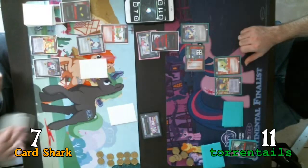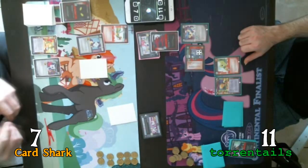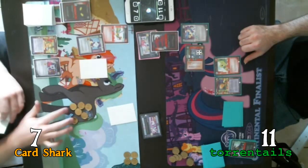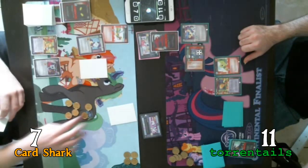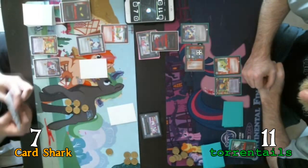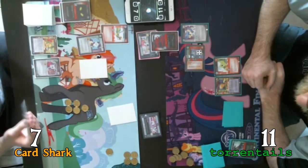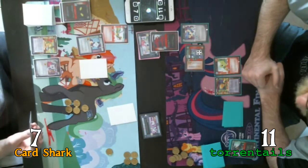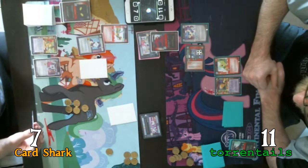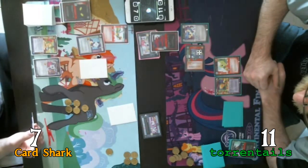So I draw a card and gain my five action tokens. You've really got me on the back pedal here. Not a good start but we'll see what we can do. Shutting down your Big Shot earlier was pretty key I think. Very key.